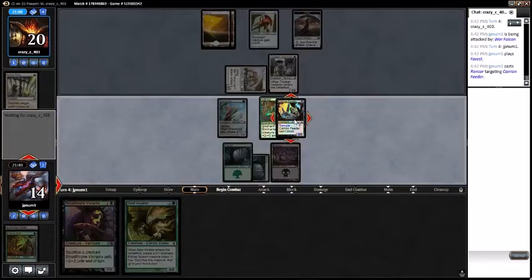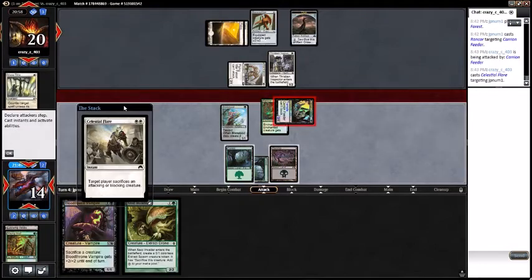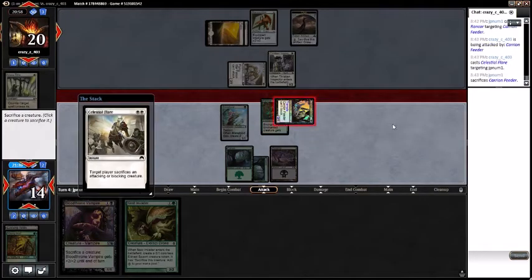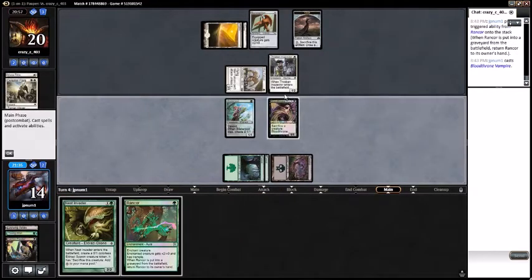Combat — attack with a 3/1 trampling. Sacking an attacking or blocking creature — sack the Carrion Feeder, get my Rancor back. Go ahead and slam the Blood Throne Vampire, pass turn.